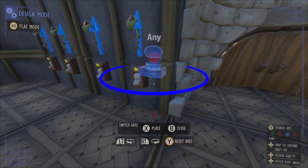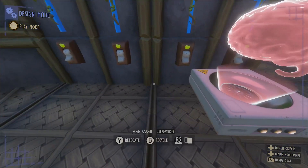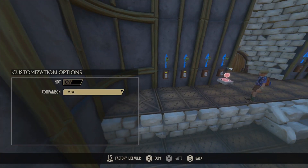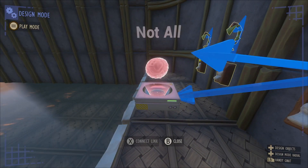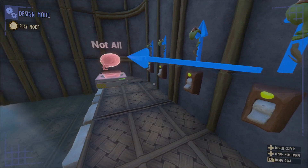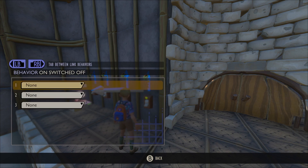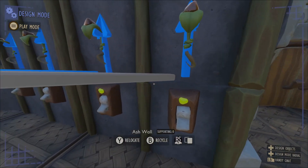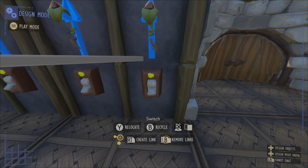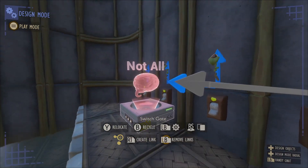With the order in mind, we're going to pull out our first switch gate and set it in front of the second switch — just to keep them in order. We're going to hop into the settings and change this to 'not all.' Then we want to link our second switch to it and our first switch to it. Hop into the link of the first switch, turn off all behaviors — this is going to gray out the link, meaning there are no actions whenever the switch is turned on or off. However, it is still evaluated as part of the equation when the switch gate is figuring out what to do.